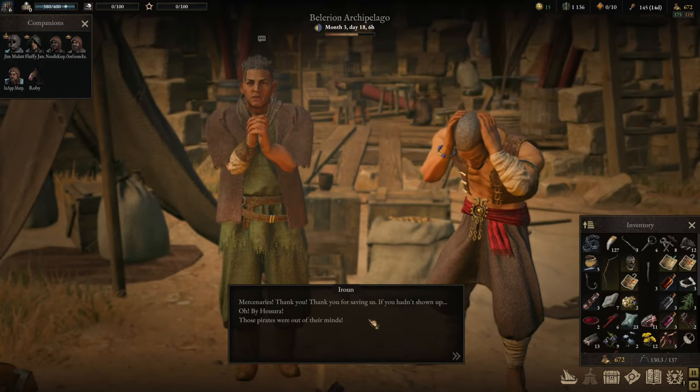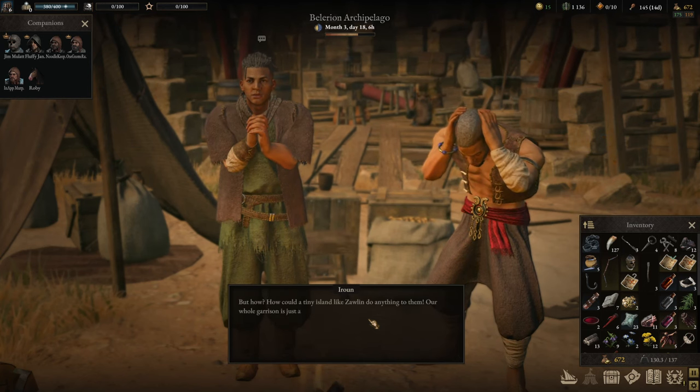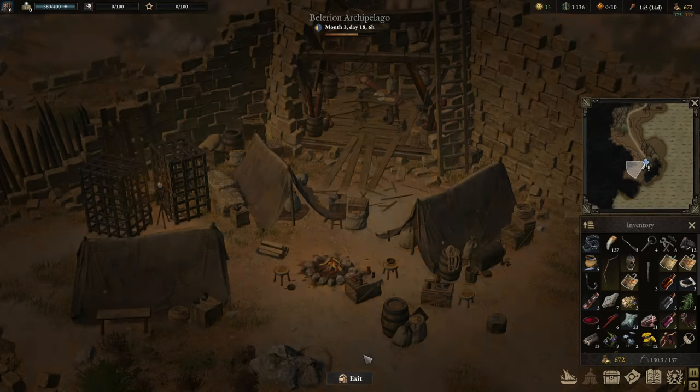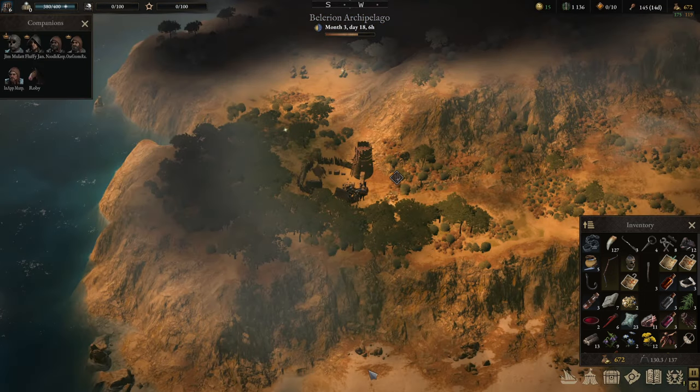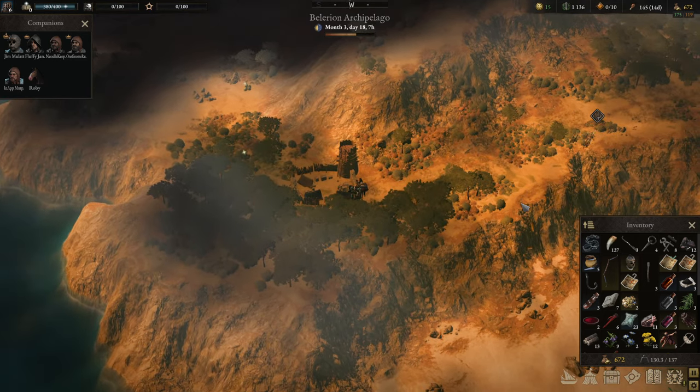Mercenaries, thank you for saving us! If you hadn't shown up — they kept saying we had to pay for what we'd done to their ships, that their comrades had been massacred on our orders, that there was nothing left of their fleet. But how could a tiny island like Zorlin do anything to them? Our whole garrison is just a handful of men; we could never have done that. We need to escort them — actually, I think they are just going to escort themselves.